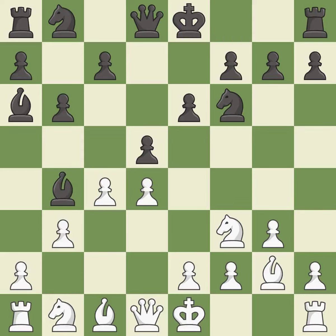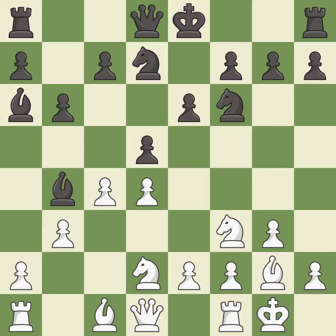Bg2 puts the bishop on the long diagonal in a move called a fianchetto. This develops a bishop off its starting square, getting it into the action. It is the last book move and blocks the check from an opposing bishop — it is good. This activates a knight by developing it off of its starting square — it is good.